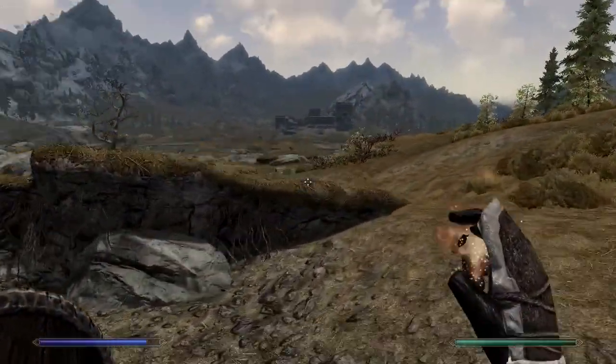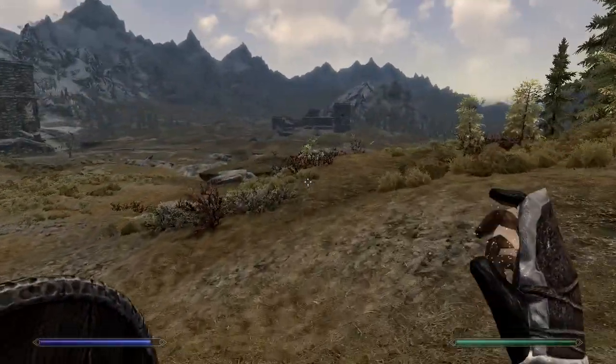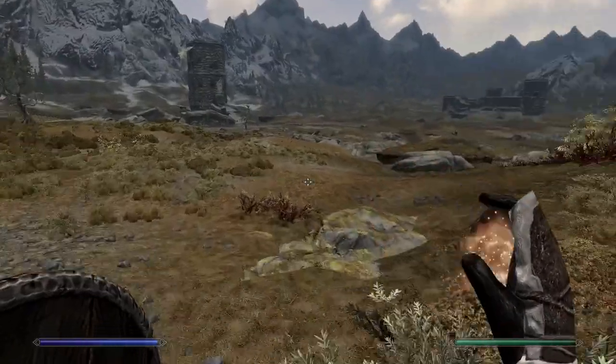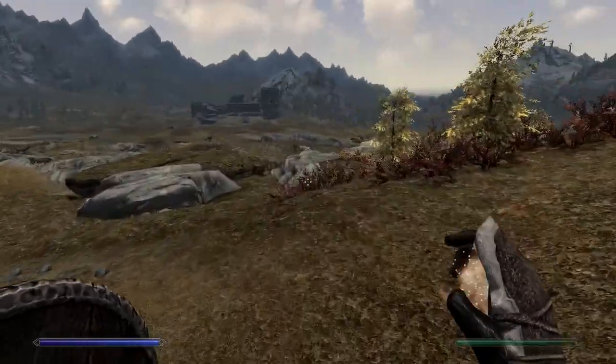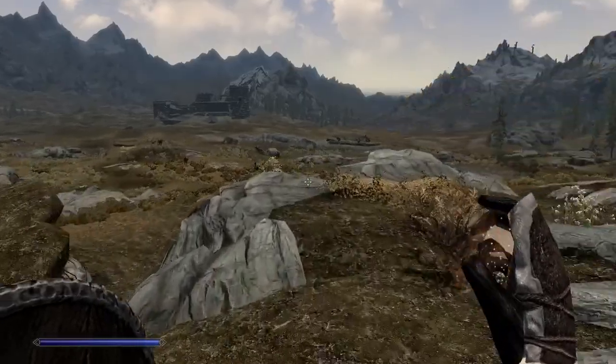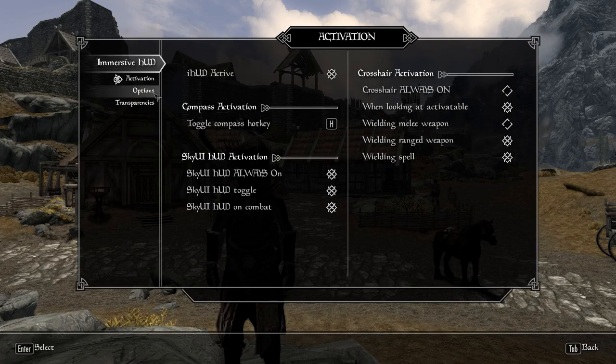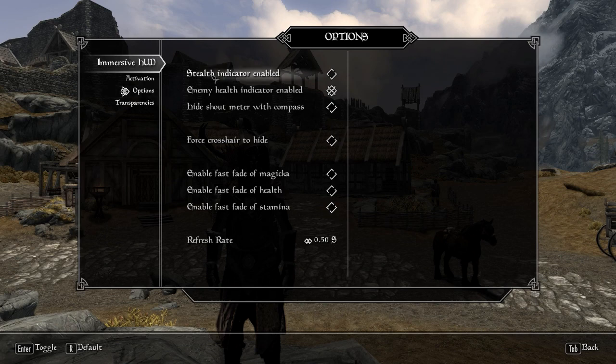The crosshair is only visible when using ranged weapons or magic, or when you hover over activatable items. Your health, magicka, and stamina all fade much quicker now as soon as they are filled up. You can remove the sneak meter if you'd like to play more hardcore Skyrim. There really is a lot to this mod — even with it being so simple, you can change a ton of settings in the MCM menu, transparency settings, and even SkyUI HUD element settings.